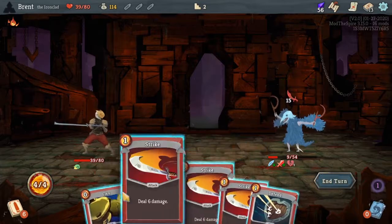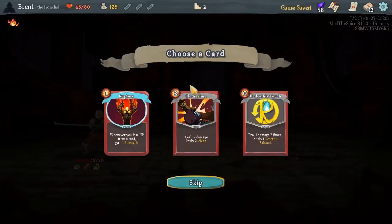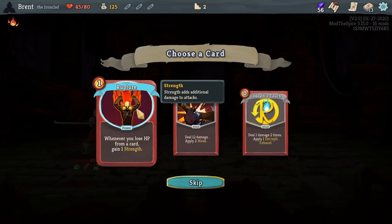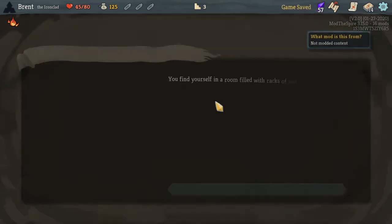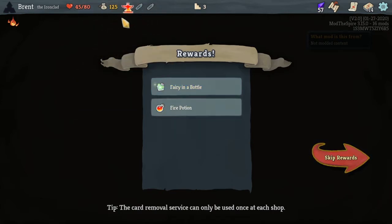15 now and we should have this Flex — I don't think we even needed that but we had it. Clothesline, or I have one — you lose HP per my card, gain one strength. This could be good, but I think we'll take Clothesline. Let's avoid the shard and see what we got — find some potions.